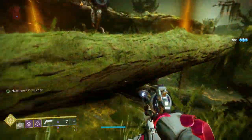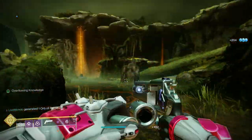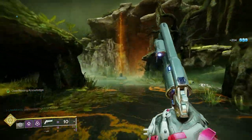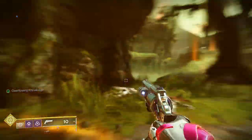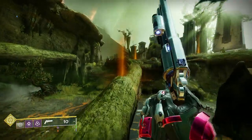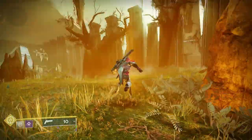You can see the buffs: Heightened, Brimming, then Overflowing. Once I get Overflowing I come back to the vehicle and deposit - it's rinse and repeat. You do this section about four or five times.